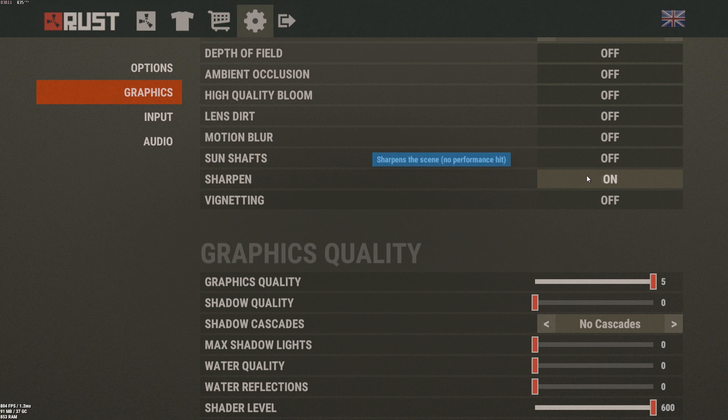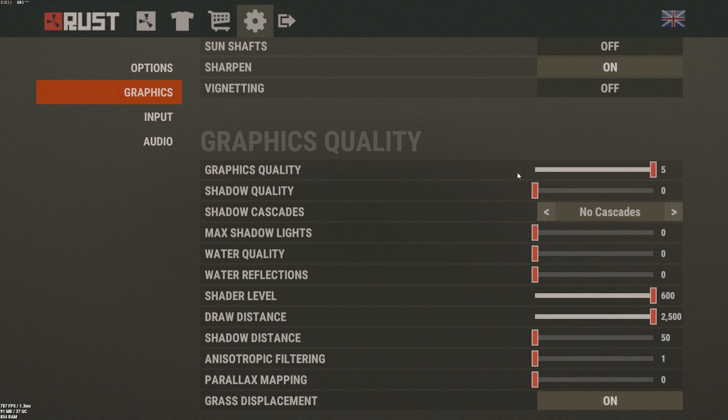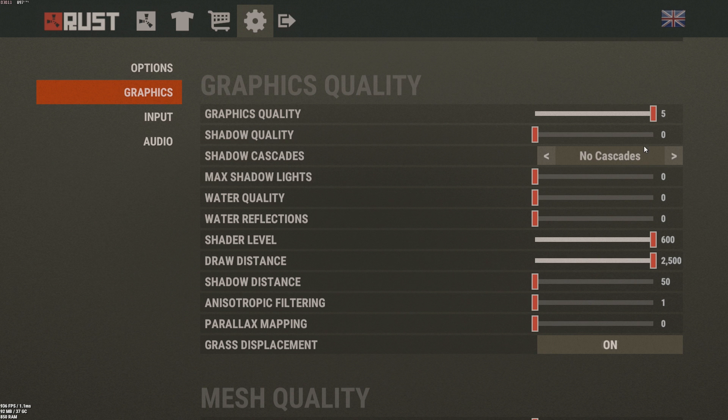For Graphics Quality, you can set it to zero or five — I found five looks nice and I still get really good frame rate, so it doesn't really matter much. Shadow Quality: zero. Cascades: zero. Max Shadow Lights: zero. Water Quality: zero. Reflection: zero.